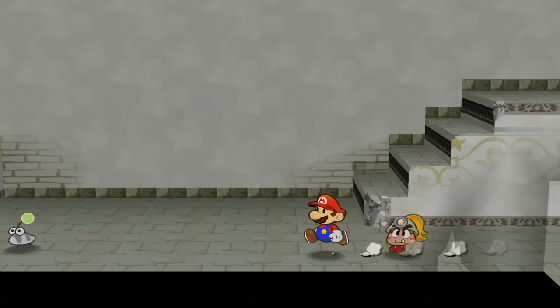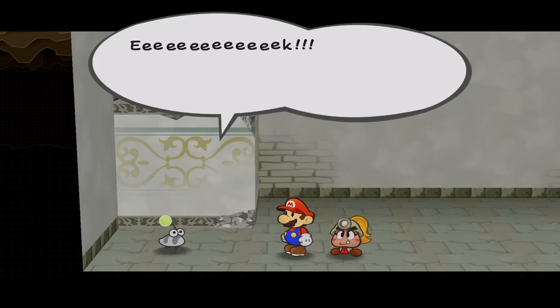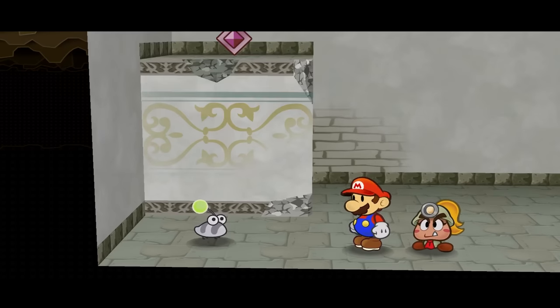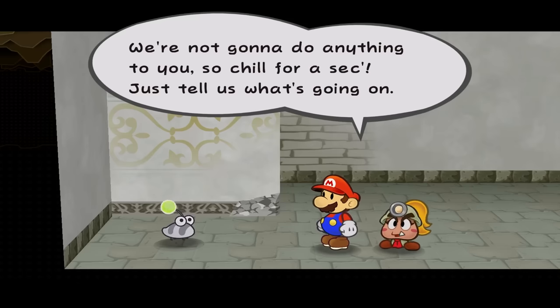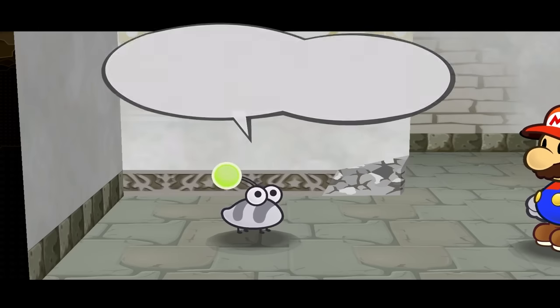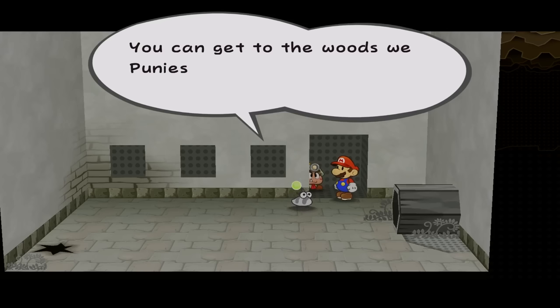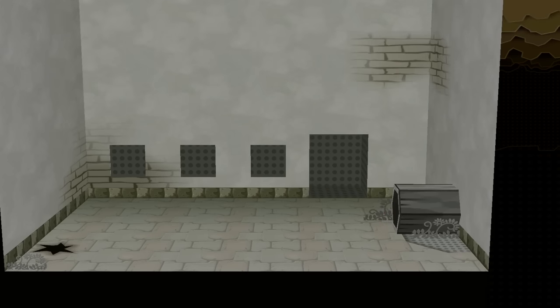Chapter two sees us back in the sewers as we see this little slug-like creature run away at the onset of seeing us. For simplicity's sake, we'll call all these guys the Craig species. One of the Craigs explained that the X-Nauts have taken over his home, which is a giant tree. We agreed to help because there's a Crystal Star there — it's convenient for the plot. He gives us his actual name, Punio, but I'm still gonna call them all Craig. And so we enter into the pipe that leads to Boggly Woods, the setting of the second chapter.